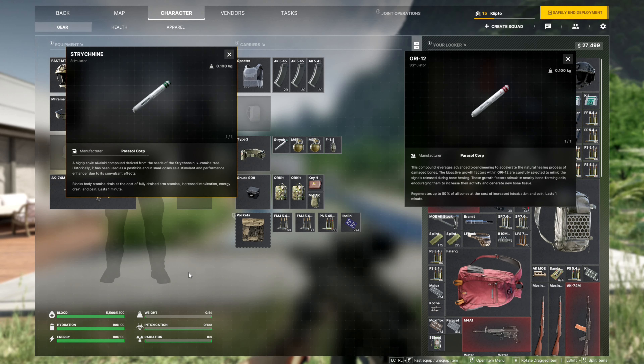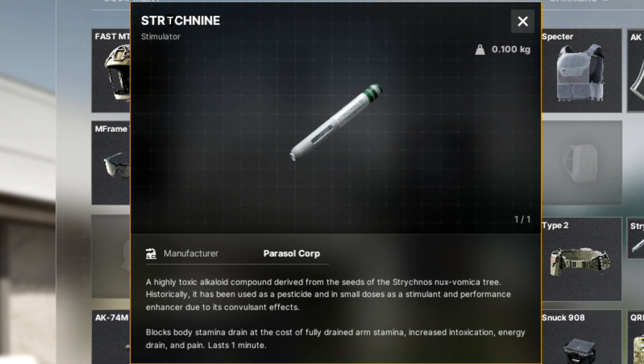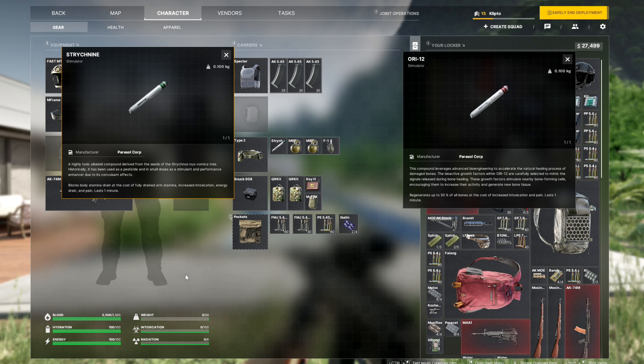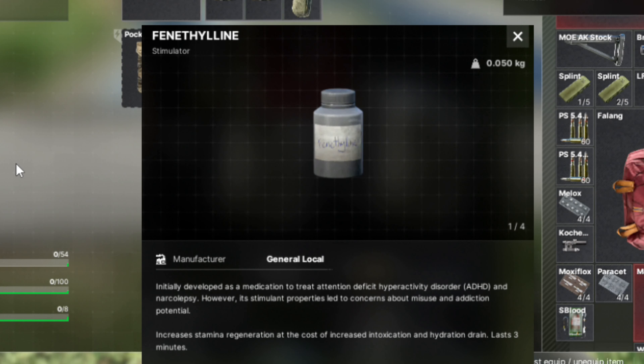Next, let's get into the stimulants, which are big play items that give major consequences. STRT blocks all stamina drain — basically your running stamina doesn't dissipate — but at the cost of having zero arm stamina, increasing your intoxication and pain, and having your energy progressively drain for 60 seconds. The only other stimulant I have is ORI-12, which regenerates up to 50% of all bones at the cost of increasing your intoxication and having pain lasting for 60 seconds.